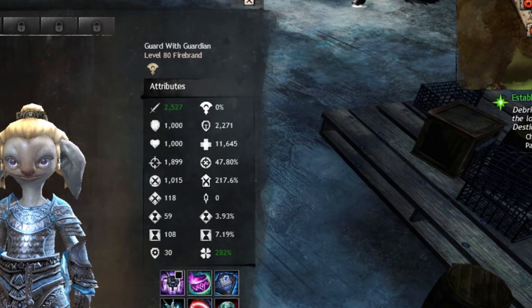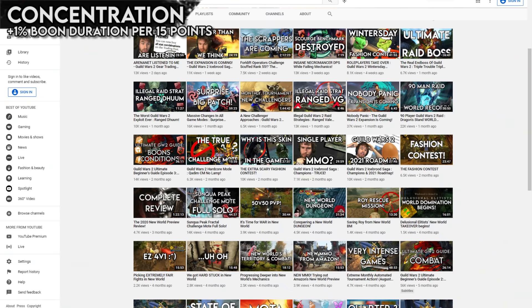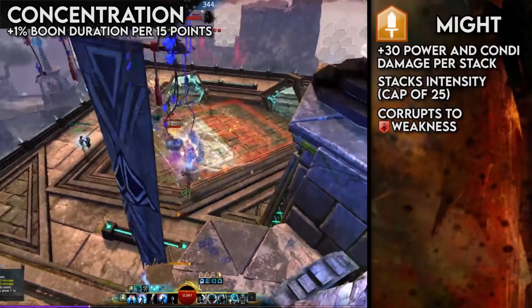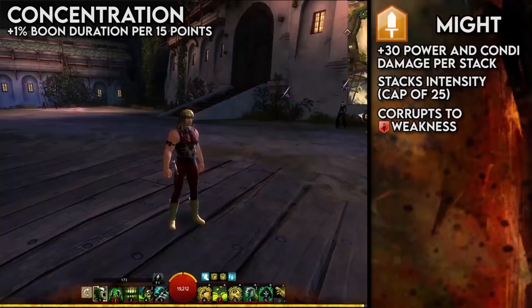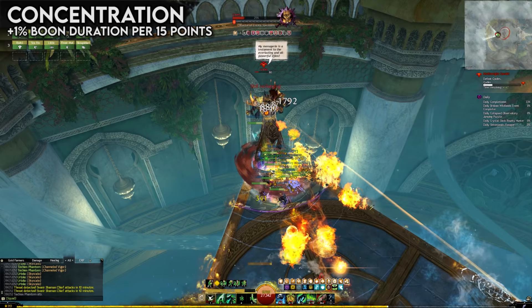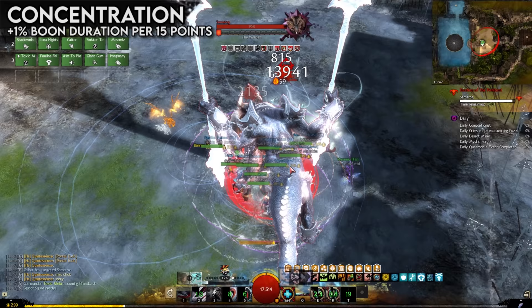We must now mention the other component of support, and indeed our final attribute — concentration. Concentration, similarly to expertise, increases your boon duration by 1% per 15 concentration, again capped at 100%. Boon duration is great because boons are great, and you have a limited amount of abilities that apply them, so when possible you want to squeeze all the juice out of them and make sure those boons last as long as you need them. This is particularly relevant for boons that completely counter a mechanic, such as stability or resistance, which grant immunity to hard crowd control and all conditions, respectively.